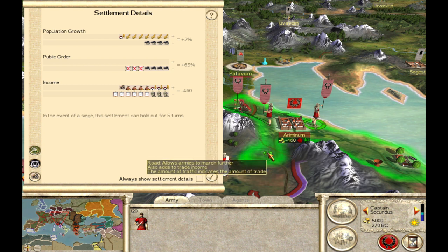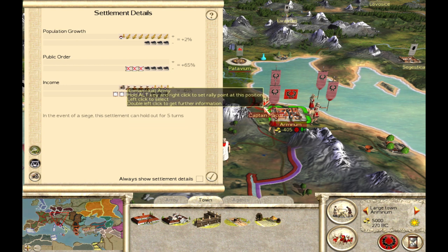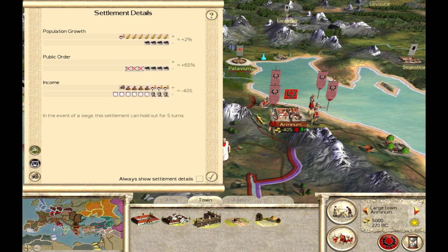That doesn't mean anything in the calculations for garrison public order percentage. The second theory I've seen floating around is that the type of troop matters — so for instance, a better troop like Triarii will be better for public order than a worse troop like Hastati.